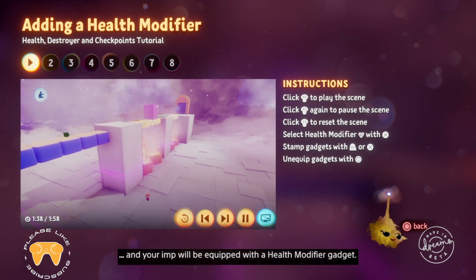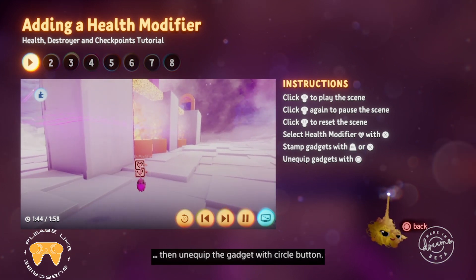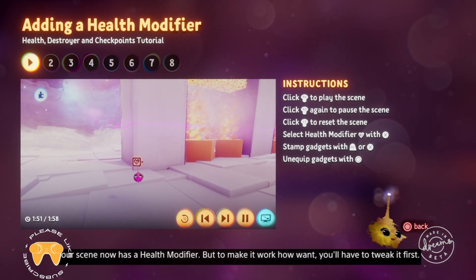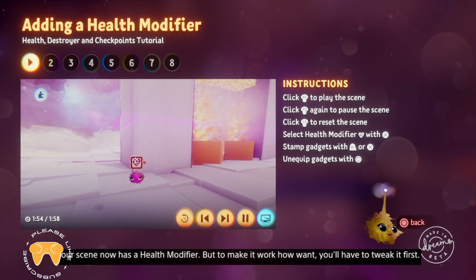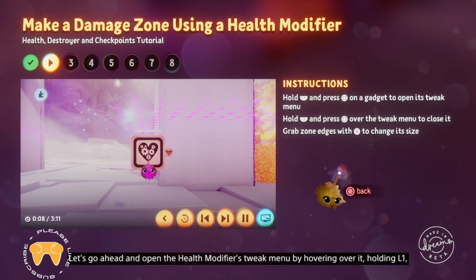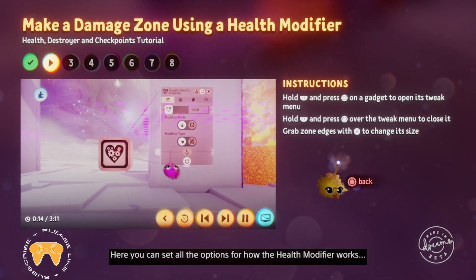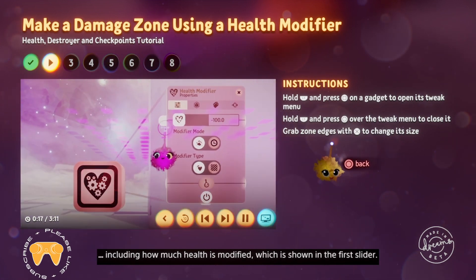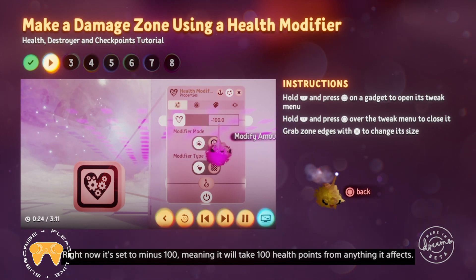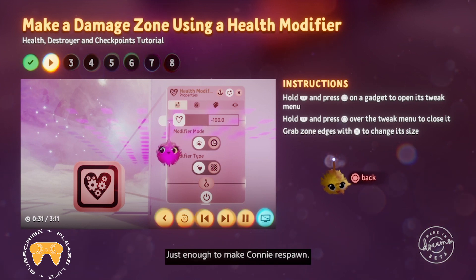Stamp it somewhere central near the floor using R2 or X. Then unequip the gadget with Circle. Your scene now has a health modifier, but to make it work how we want, you'll have to tweak it first. Let's go ahead and open the health modifier's tweak menu by hovering over it, holding L1, then pressing Square. Here you can set all the options for how the health modifier works, including how much health is modified, which is shown in the first slider. Right now it's set to minus 100, meaning it will take 100 health points from anything it affects. Just enough to make Connie respawn.